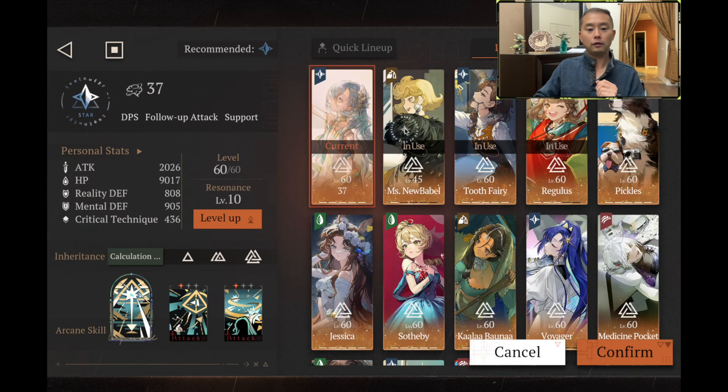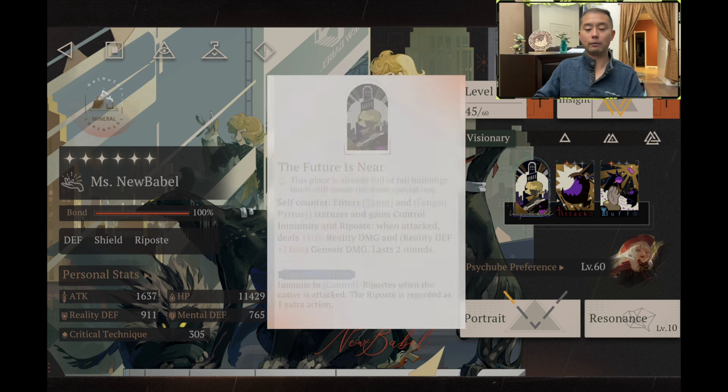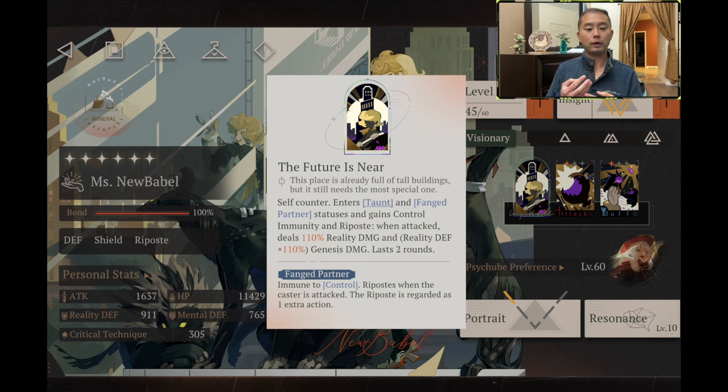We have Miss New Babble as one example. The way she enables follow-up attacks is by entering her ultimate self-counter buff, in which after she casts her ultimate for the next two rounds, she is able to draw aggro from the enemy, and every time the enemy attacks her, she counters back with a follow-up attack, and this generates Eureka. This is actually the most unique way of generating Eureka stacks for 37, because it is the only Eureka generator that is capable of generating more than one Eureka stack per action.